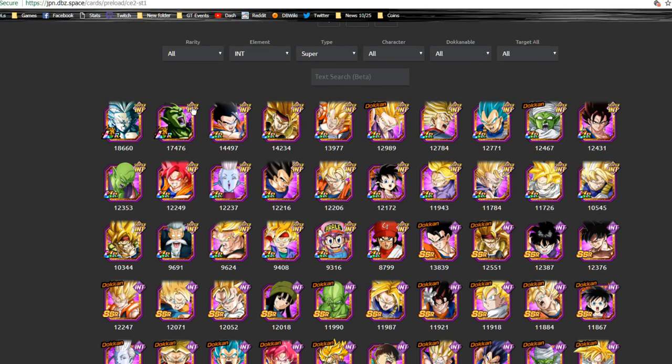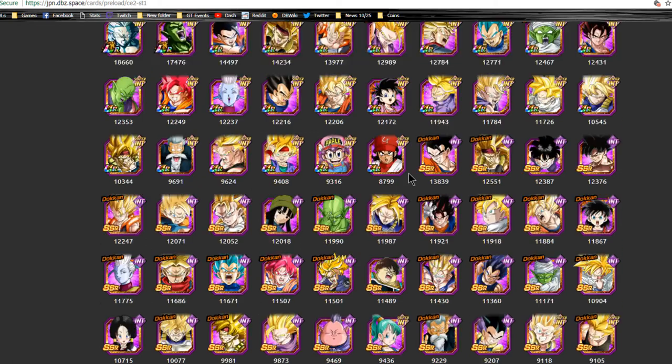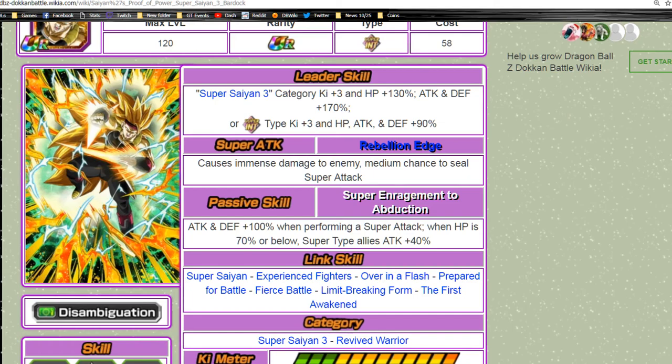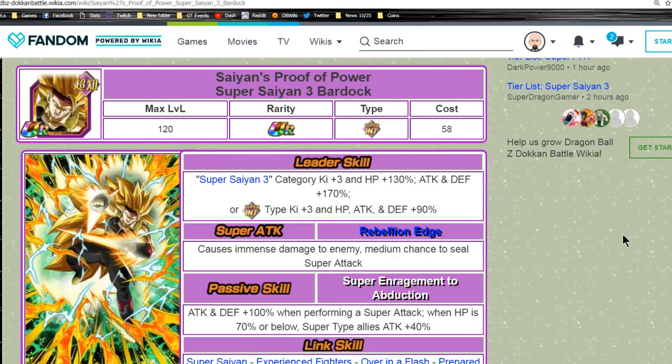These are all of the units that are Super Intelligence type, and we're going to be using some of these as well. I'm not going to mention every single unit that is viable here — just the most viable in my opinion. By viable I mean cards that allow for the most damage output and have good passive skills like defensive or attack buffs, ki increases, chances to dodge, anything like that.